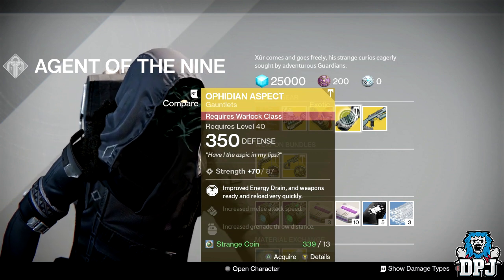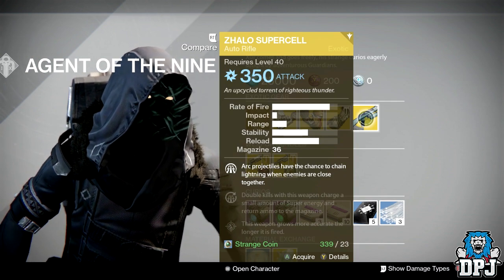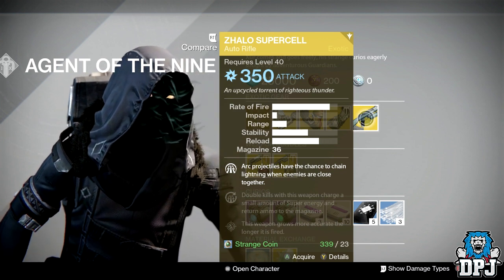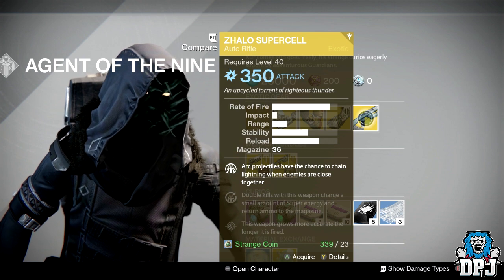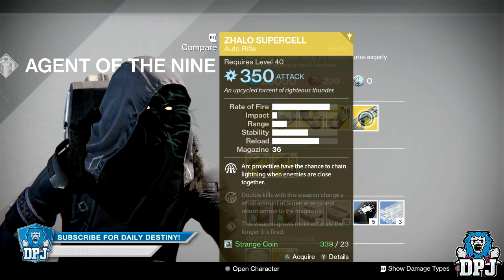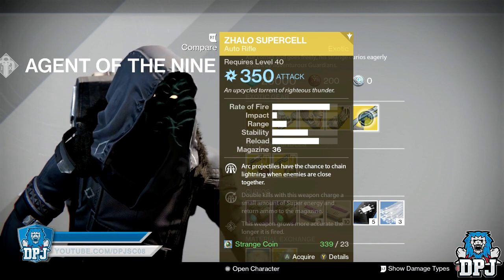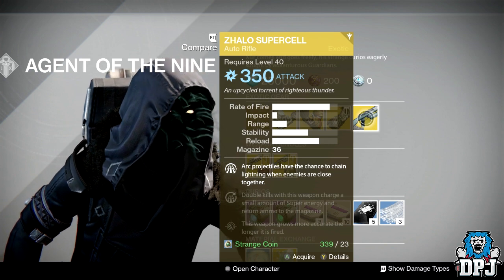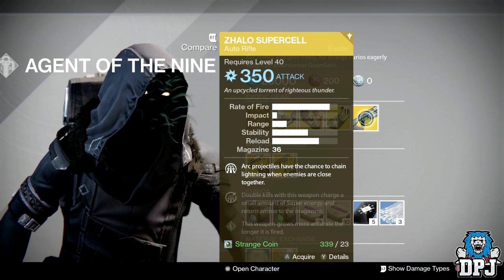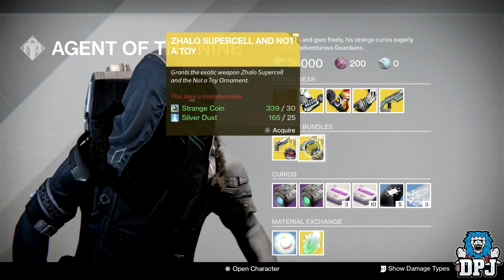Weapon of the week we have the Zhalo Supercell, which is a beast of a weapon and definitely worth your 23 strange coins if you haven't got this already. It's a decent gun in PvP — yes it's no Palindrome, yes it's no hand cannon, but it's still actually a decent weapon and quite fun to use. When you see a group of enemies it chains electricity so you just wipe them all out pretty quickly. You should definitely check it out.